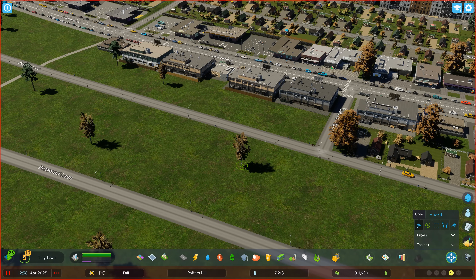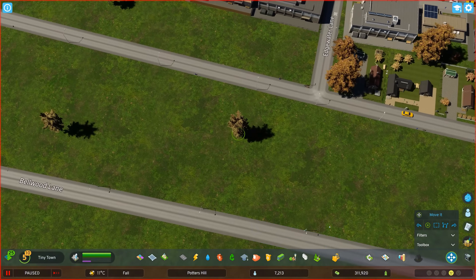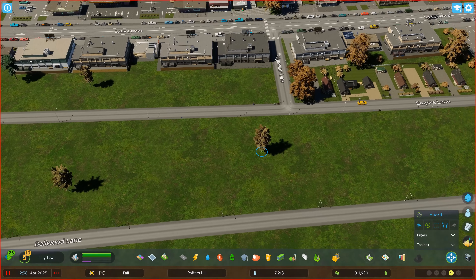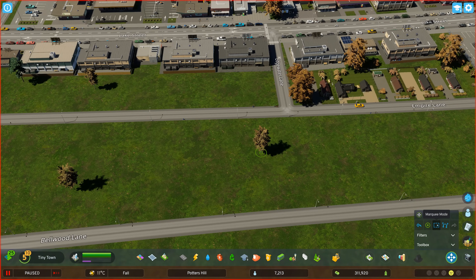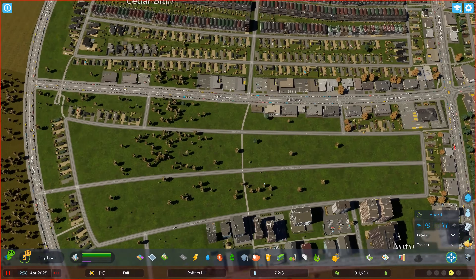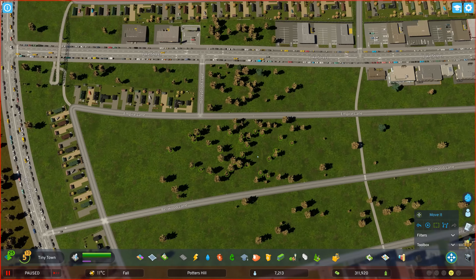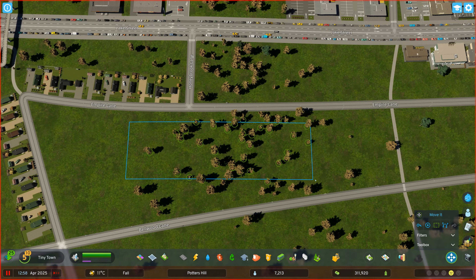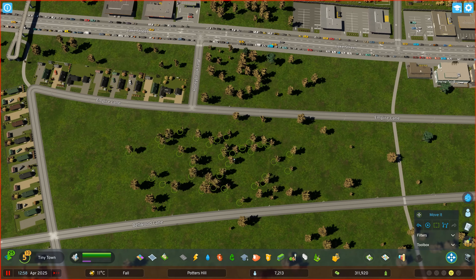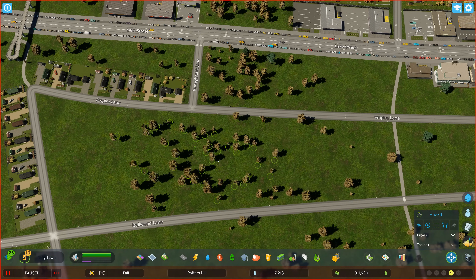Move It comes with three modes. There's Single Mode, which opens by default, letting you grab one item and move it around to your heart's content. There's also Marquee Mode, very similar to the Marquee Mode in the Zoning tool — this allows you to drag a box and select multiple items and move them all around together. Once again, you can move them, rotate them, and use page up and page down.